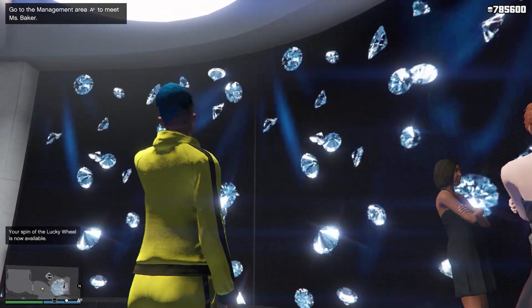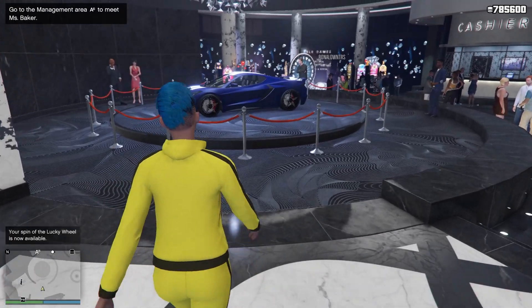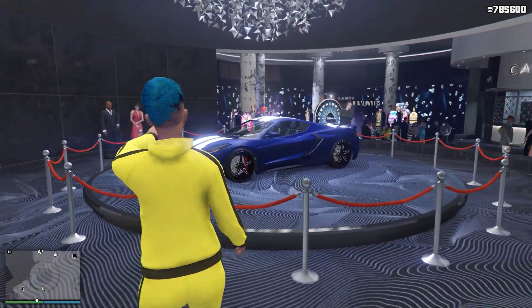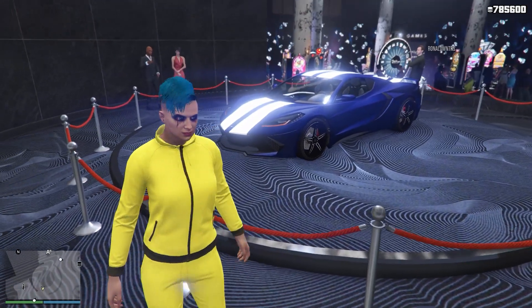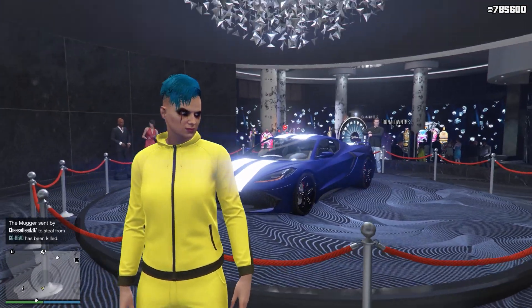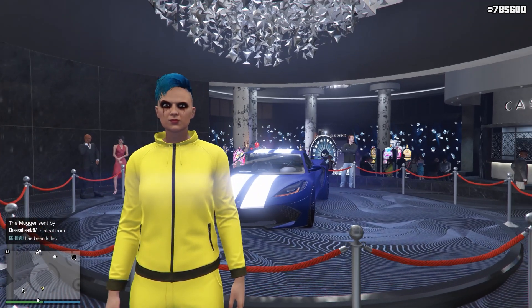Diamonds are back at the casino with a high chance. Also this week the podium vehicle is the Croquette D10. This is the second fastest sports car in the game. If you want to see the fastest sports car, click this video on screen.